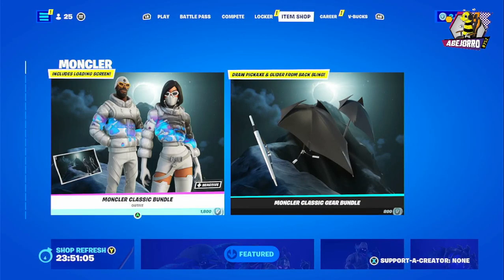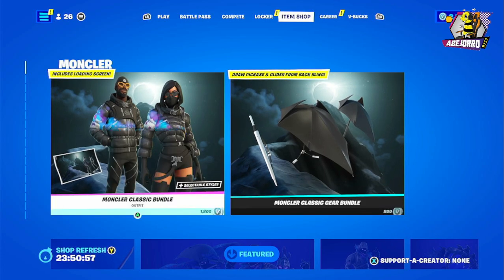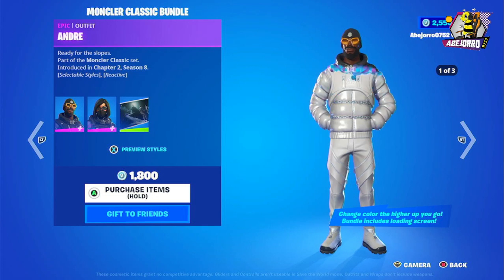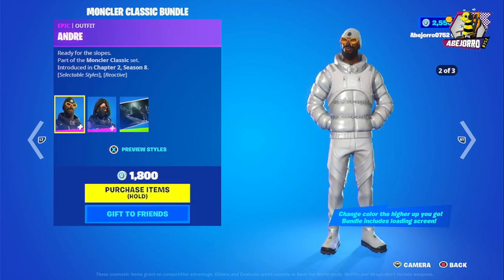Hello, good evening! Welcome to the Fortnite item shop on January 4th. Today we have the Munkler Classic Bundle. Let's start with Andre — he's in three different styles, let's take a look.